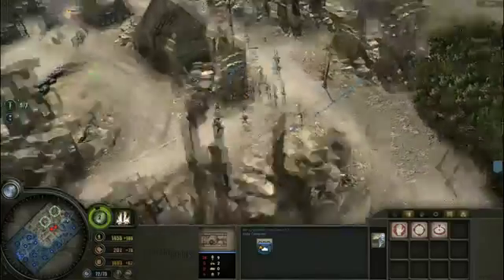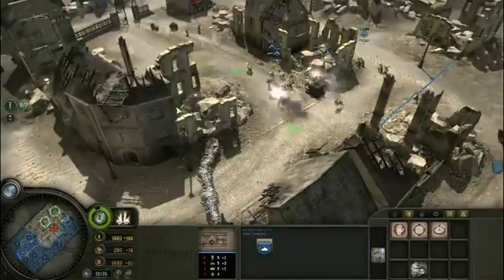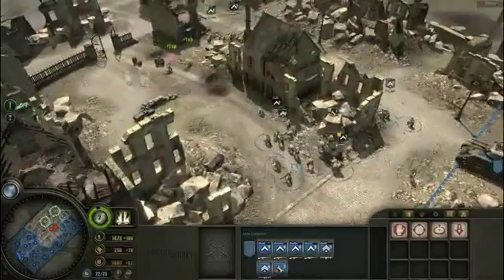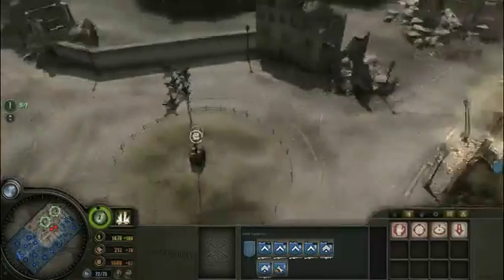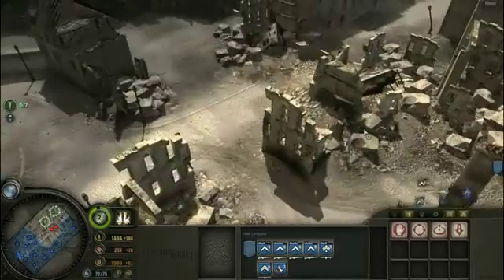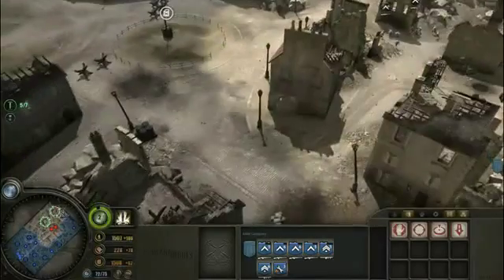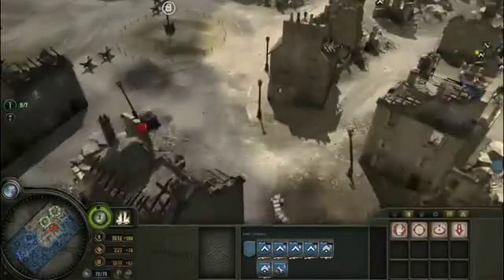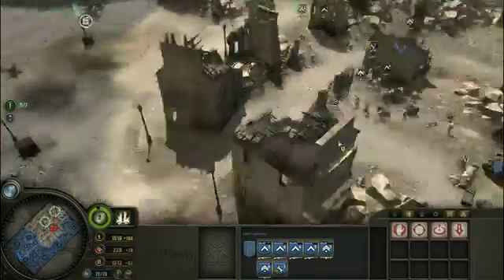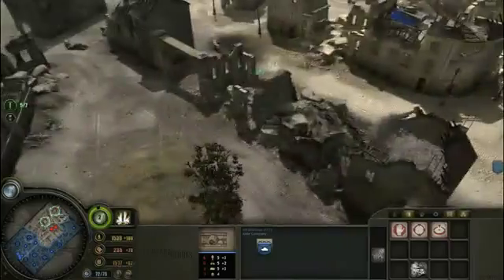The back side looks pretty lightly defended, so that's good. Let's push up in here with my tanks. I expected a bigger resistance actually on the back side, because it had a large square — it would be a good place for MGs and tanks. But they proved to be very little resistance. They got an MG in that building, so let's send my troops over here to go kill that, while my tanks go around and deal with the MG over there.